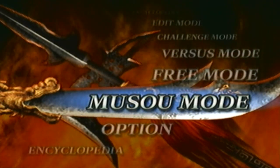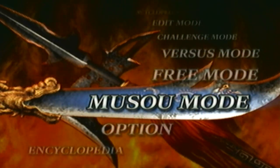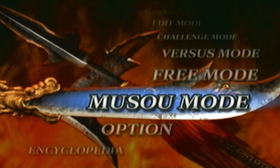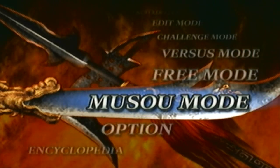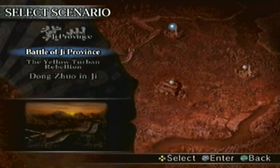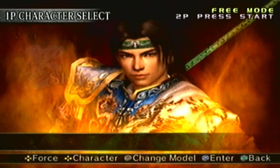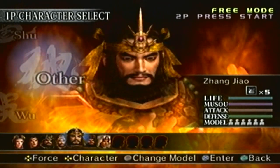Hey guys, I'm back. In the last part we unlocked Dong Zhuo's level 10 weapon, and now we're going to unlock another one. The next one we're going to get is Zhang Jiao's. Story mode is not required, so do it in free mode. We got to go to the Ji Province, play the Yellow Turban Rebellion under the Yellow Turbans as Zhang Jiao, and I'll show off the 5th model like always.